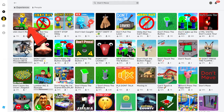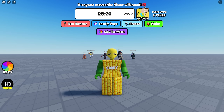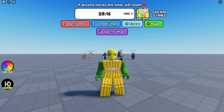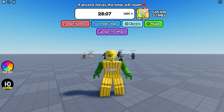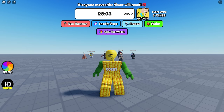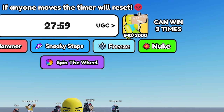This game just released two free UGC items. For the first item, all players in your server should not move for 30 minutes. You can chat or do emotes, but whenever someone moves even just one step, the timer refreshes back to 30 minutes. So it's a team effort if you want to get this free UGC. There are only 3,000 stocks of this item.